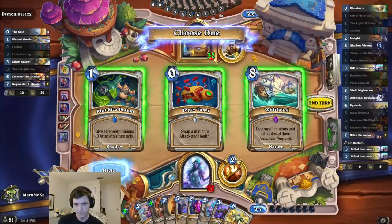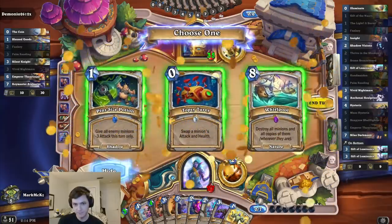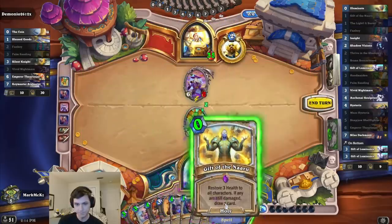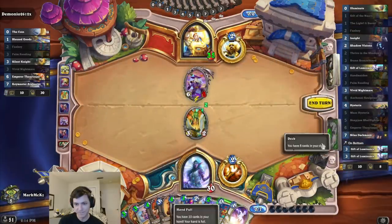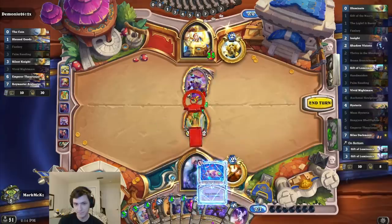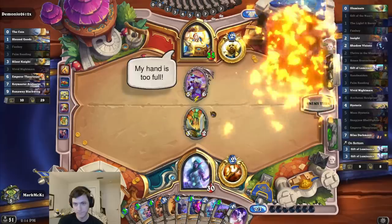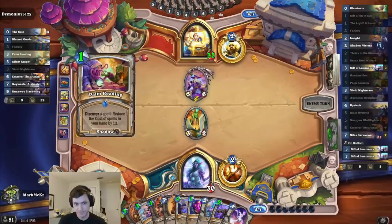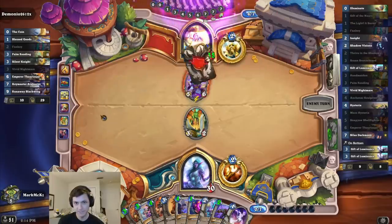Whirlpool. I'd rather just play this. Oh, why did I do that? Oh, no, it's fine — I still draw. That was bad ordering by me, but it's okay. It wasn't a well-played turn, but sure. He's already played Thaurissan anyway, so the Palm Reading isn't that bad, I guess.